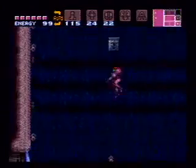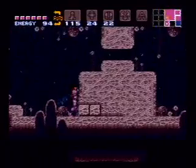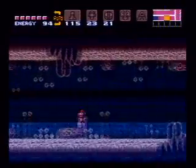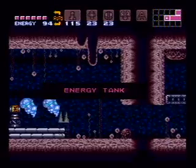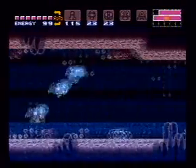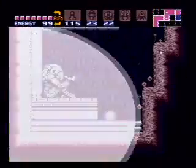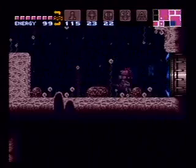Now we're going to go back to where the charge beam was, and if we drop a power bomb, we'll find another entrance that we can go through. We want to build a full speed boost here. Grab this energy tank. Go ahead and climb our way out. Drop the bomb and go out this room.